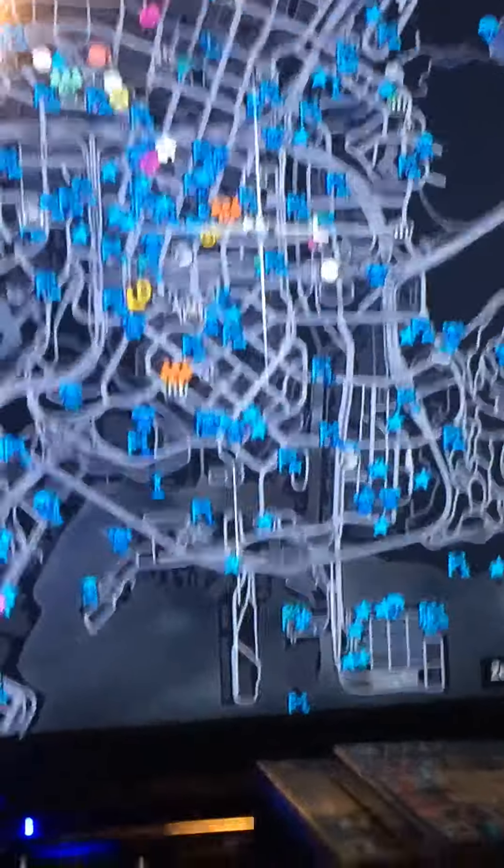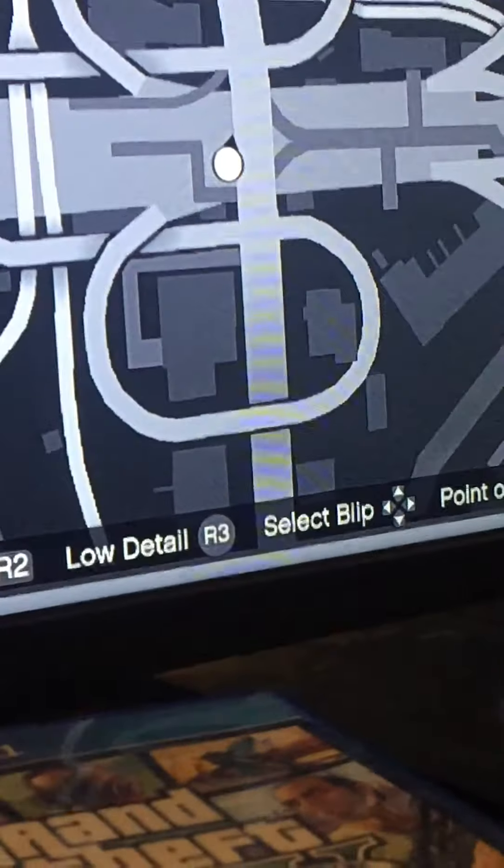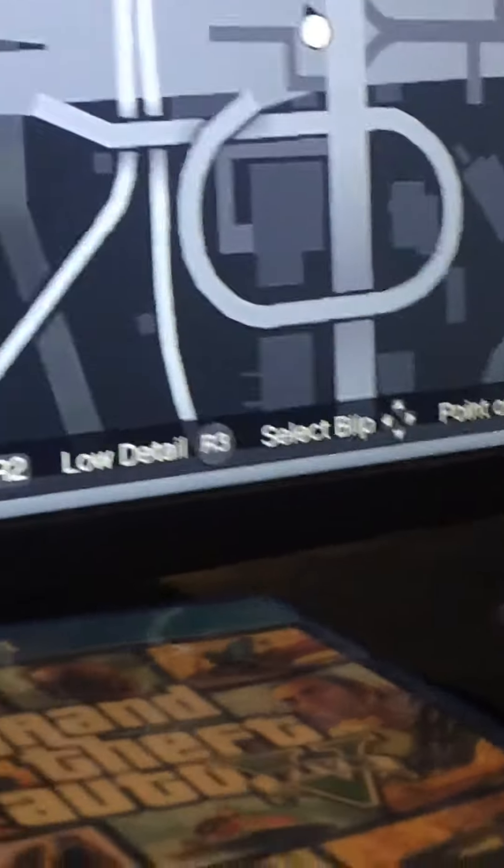If you zoom out you can't see anything, but if you move and zoom in on the right side, you will see these two things, and then all you want to do is go over a little bit and mark your waypoint on there.